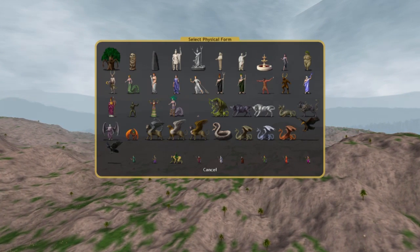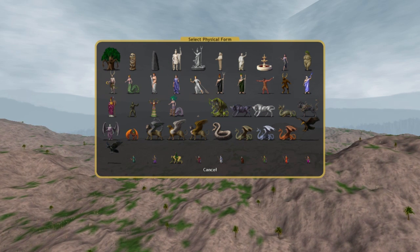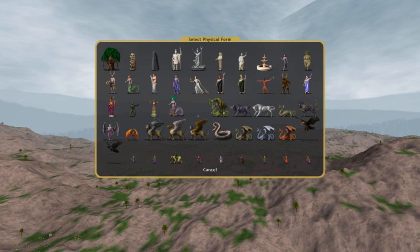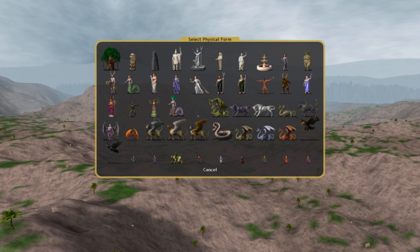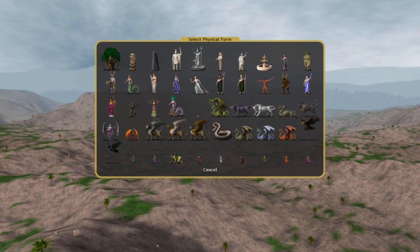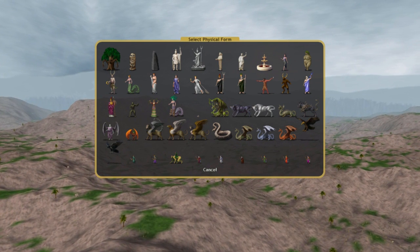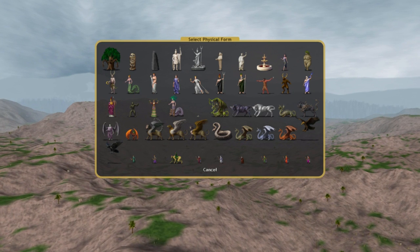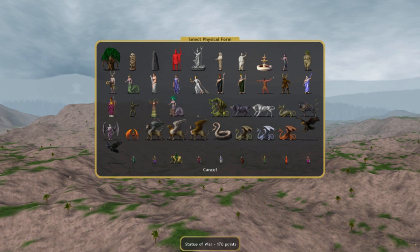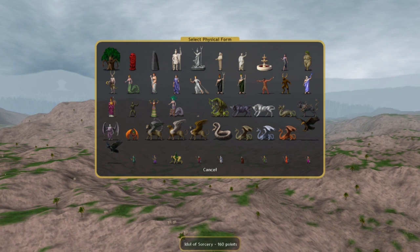Strategy one I'm just going to call High Scales. You don't really care that much about what your Pretender does — you just want to set yourself up to have a really good nation. The things you're looking for are fairly high Dominion so that it's cheaper to increase your Dominion, a cheap God so you can put more money into scales, and having a couple of high single schools of magic, especially ones that fill out some of your weaknesses, are really nice so that your God can cast some research spells or other spells later. I personally like high Fire, if I can get it, for Fires from Above as a cheap way to whittle down enemy squares. I find that the Immobile Gods are fairly useful for this — they're decently cheap in terms of point cost and tend to have decently high Dominion as well.